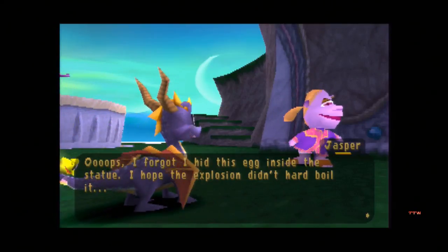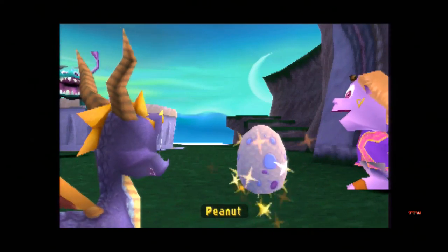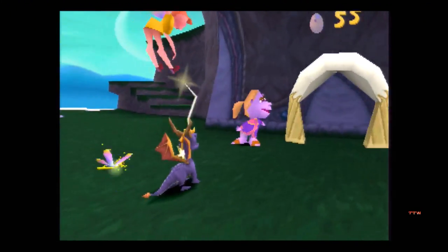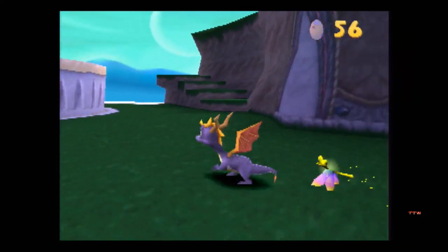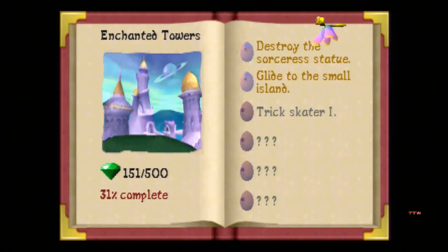You sound like a guy from Spyro 2, by the way. Your name is Peanut Brittle. We're 34% done in the game. What's our next egg? Trickskater 1. Yep — you guys know what's here.